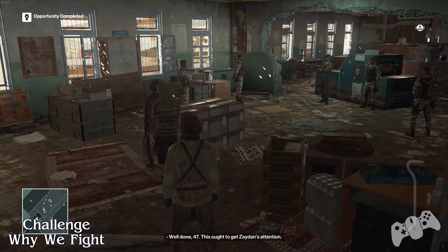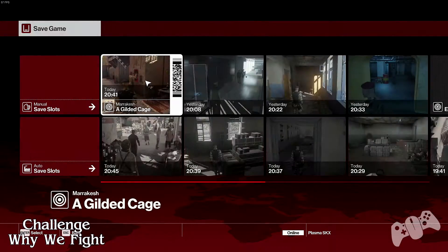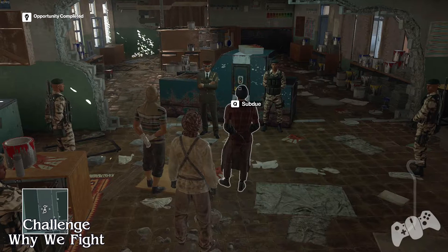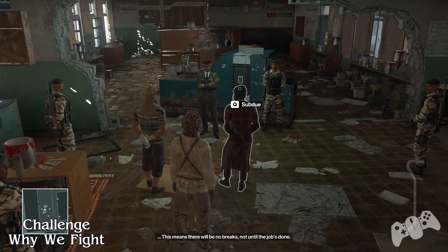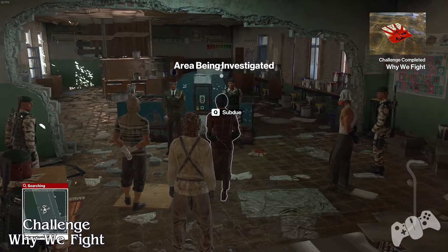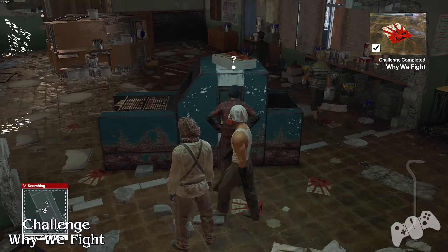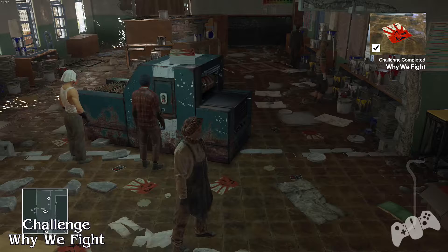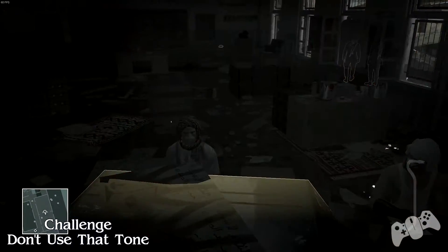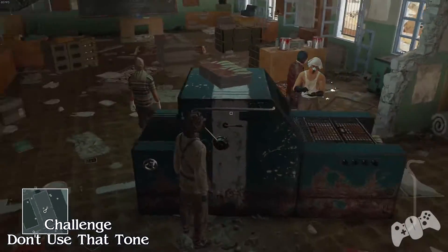Well done, 47. This ought to get Zaydan's attention. That is General Reza Zaydan — keeper of the peace. We are expanding the campaign to the other city districts and suburbs, which means there will be no breaks, not until the job's done. So whatever you do, just keep those printers running. So as soon as he finishes talking, the crew members will start to work on the printer and this guy will turn it on. If you do try to turn it off, these guys will turn it back on.